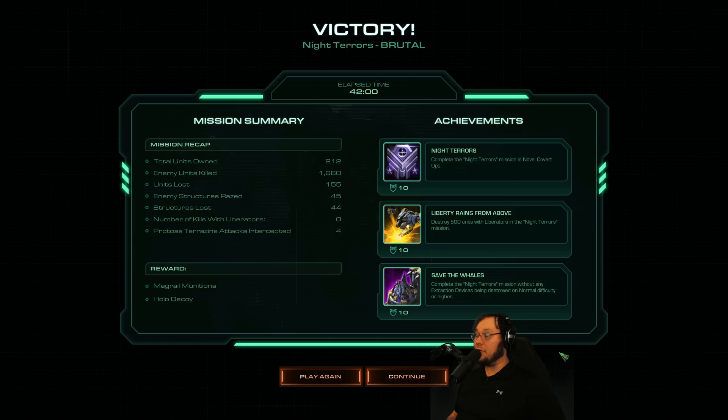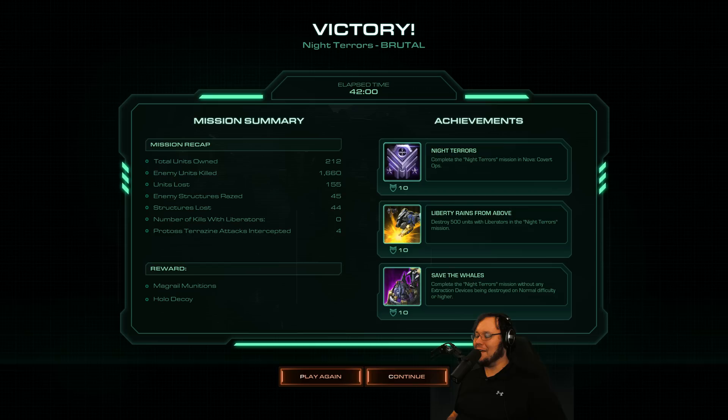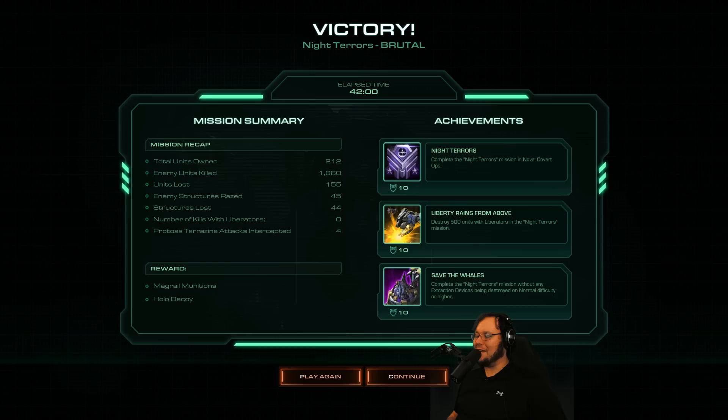That is going to be the end of that mission — that was a little bit painful, but we got through it. The enthralled Zerg were the strongest thing on the mission, whether they were attacking us or attacking the enemy. The turret spam was a little bit jank, but also really good when it worked. Thank you guys for watching — I hope you enjoyed and I'll see you tomorrow. Peace!